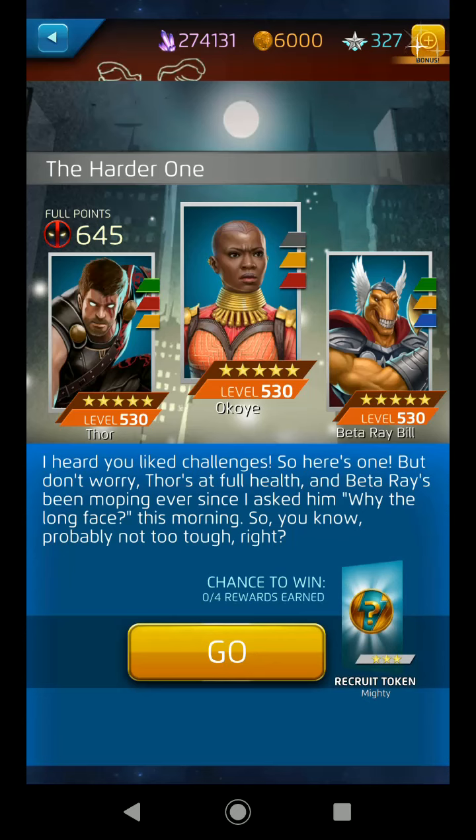You can't let Beta Ray Bill get six blue because then it's just hard to push forward as he's constantly spamming protects and making more blue and green to hurt you and defend his allies. Meanwhile, Okoye is powering up everything they do and you can't finish off Thor first because if you even get halfway dead, he's going to start generating free AP and hits for everyone on his team. It's very rough. The only way you deal with shield level 10 challenges is to stun-lock them — stun the entire team and keep them that way the entire fight.